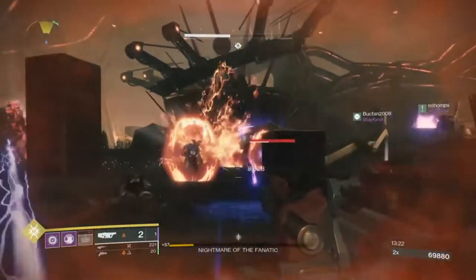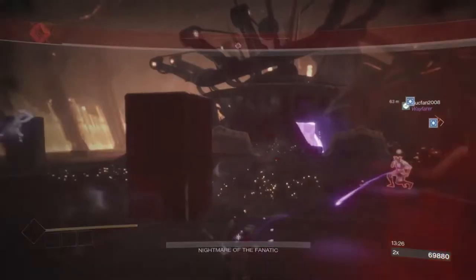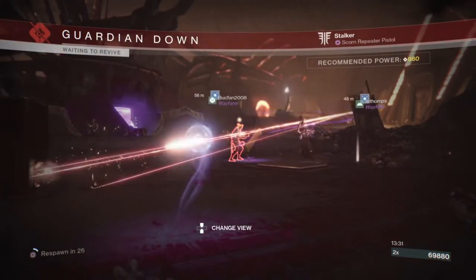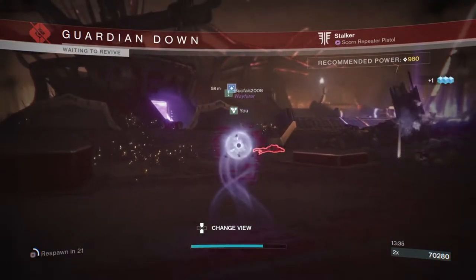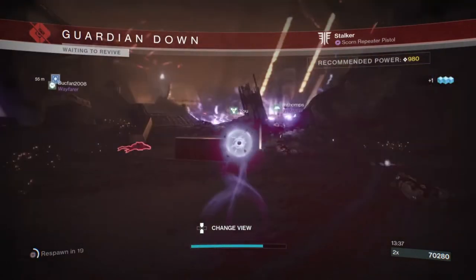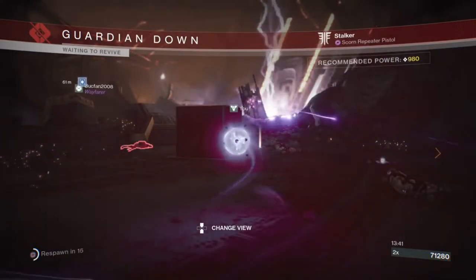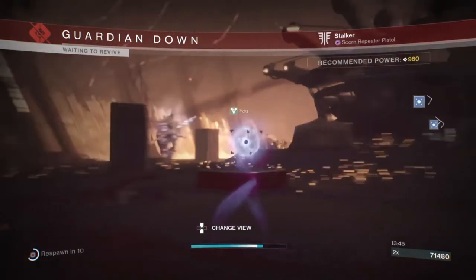Here I am trying to clear the way so I can pop off a Nova Bomb. I figured I'd get rid of these guys first, but the best I could do was blow up their shields, which was helpful to my team. Poor decision though — I should have just chucked that Nova Bomb when I had the chance.